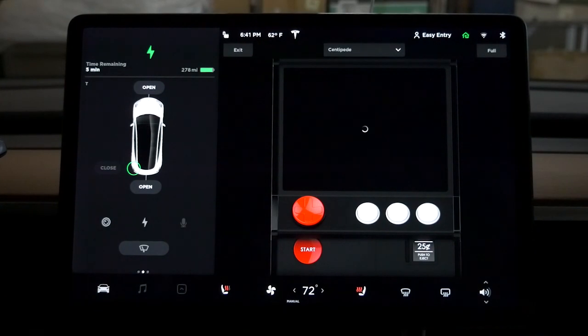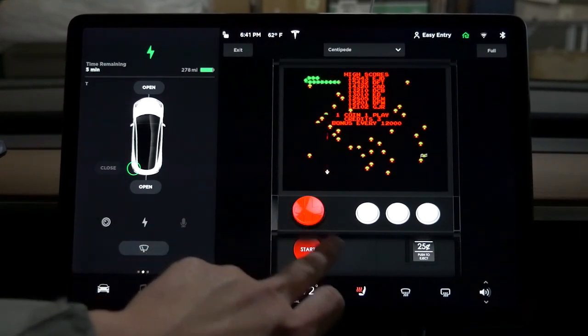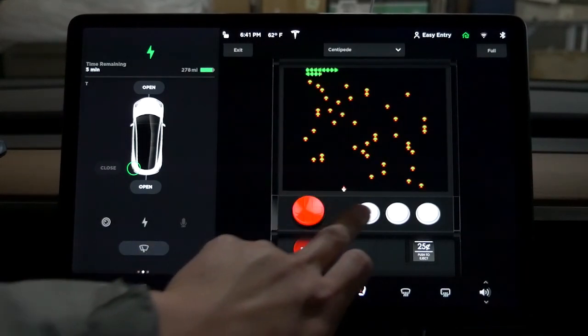Next game is Centipede. I wish they had the Space Commander game - that little guy that looks like a fly but it's actually a spaceship, where you shoot the spaceship down.